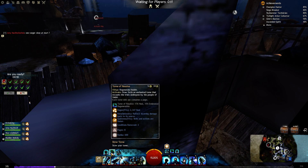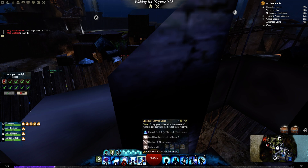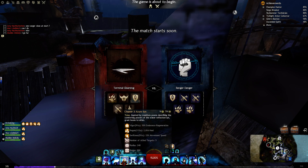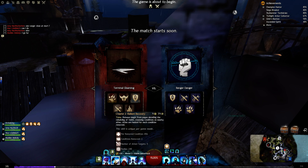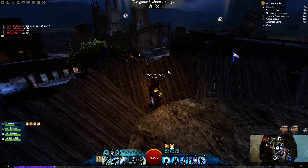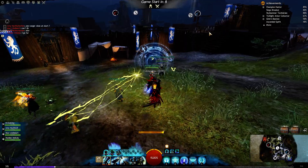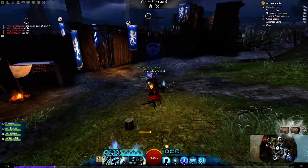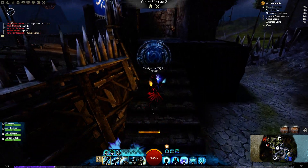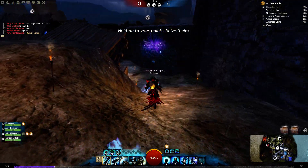With virtue F1 you have a pull. On virtue F2 you have massive healing — you can see healing plus the eternal oasis buff, swiftness, three boons, condition removal for yourself. Tome of courage will have the bubble to reflect incoming projectiles and so on.